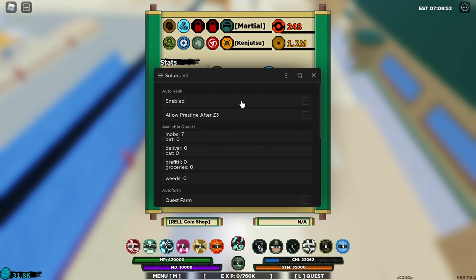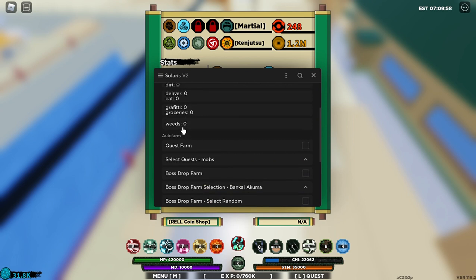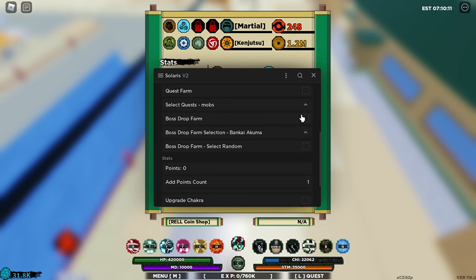The automation basically makes you auto rank up. This tells you how many available quests there are in the village — this information is false by the way. Auto farm makes you quest farm and you can select what quest you want to farm.